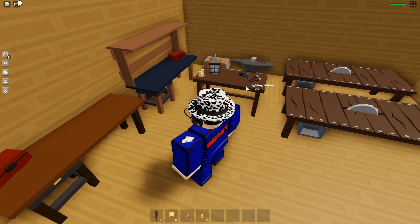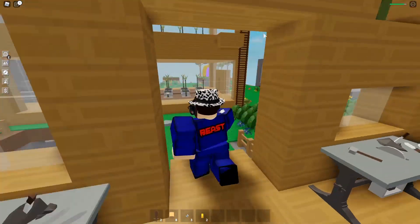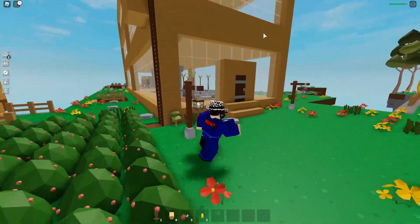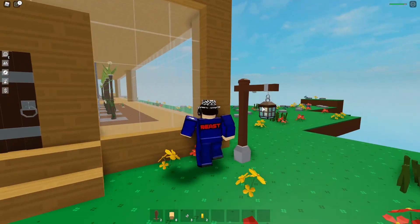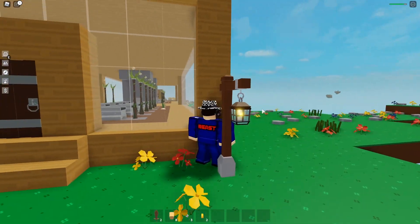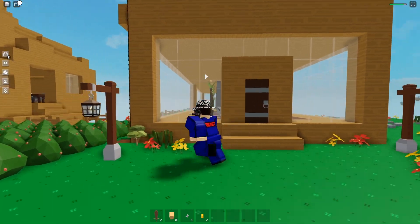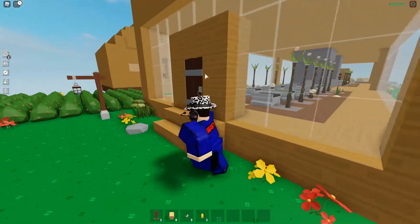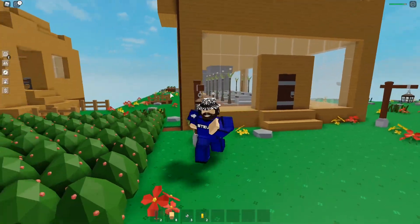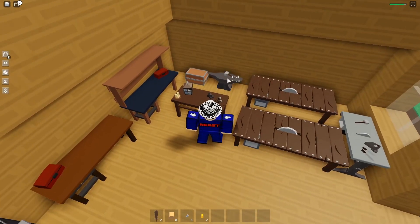In the Lighting Station, you can make lamp posts, a lantern, candle, all that cool stuff, which looks pretty nice. I'm going to show you guys what the lamp post looks like. Check this out — we got ourselves some pretty nice lamp posts right here. They cost 150 robux. So they look pretty nice — some pretty cool decorations and lamps going on here. And we're going to also be checking out the new tools in the update as well.